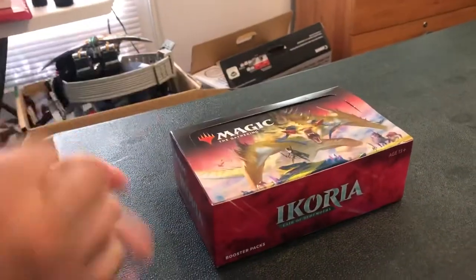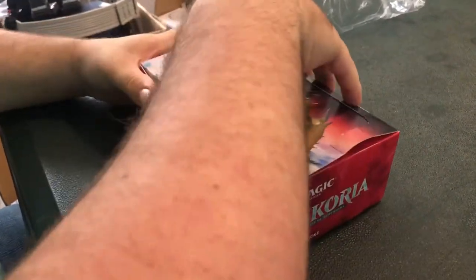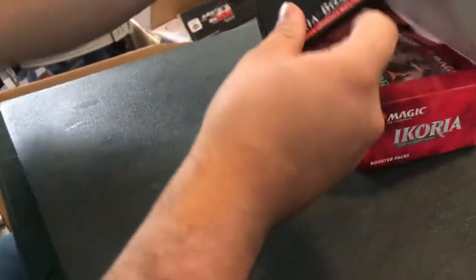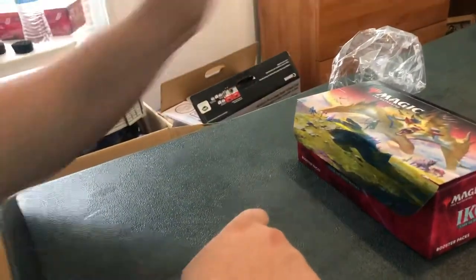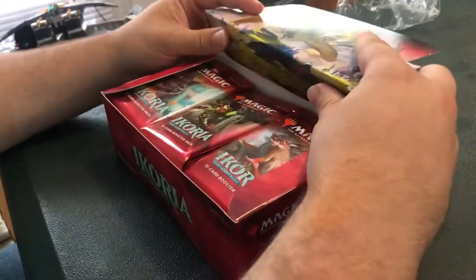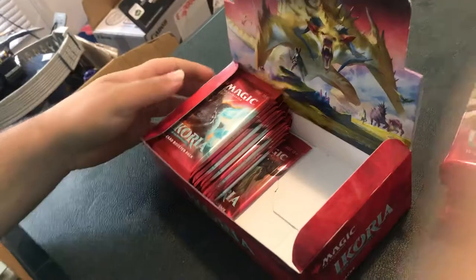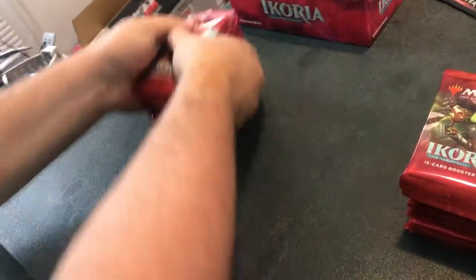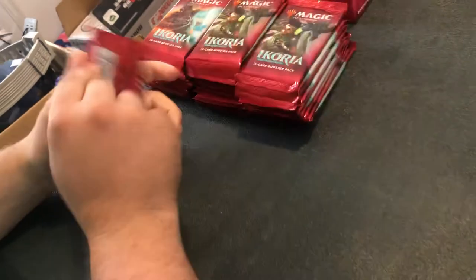As you know, Ikoria has a Godzilla crossover. I've already pulled a couple of the cards — I've pulled Violante Godzilla, and a friend of mine pulled Rodan. So we get this baby open, and the first thing we get is our Ikoria box topper. We'll be opening that after we open these packs. So what are we gonna be looking for? We're looking for Godzilla cards, obviously. And we are also looking for Triomes — they are new lands that have three basic land types, they enter tapped, and they cycle for three.